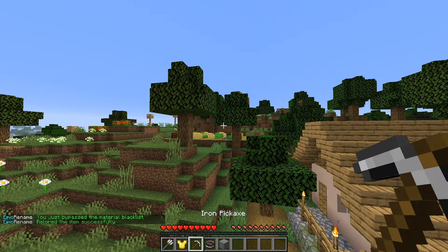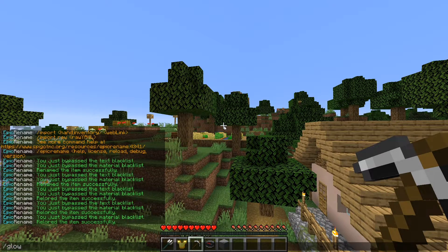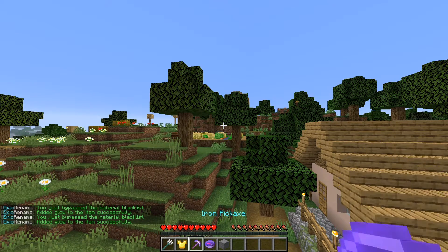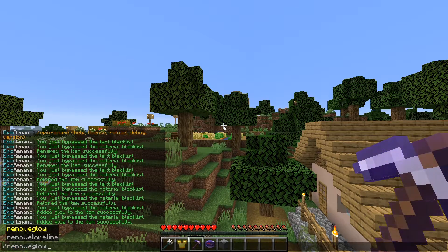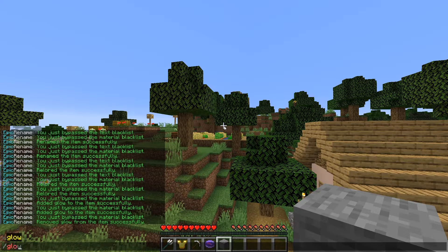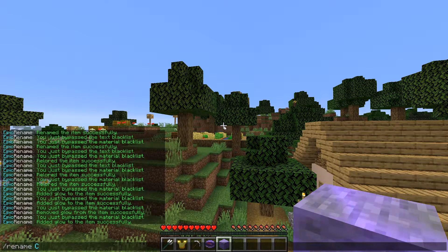To add an enchanted glow to an item, type in slash glow and then the item that you're holding in your hand will have the glow effect. To remove it, just type in slash remove glow. All of these apply for every item in-game, even blocks, so you can customize them however you like.